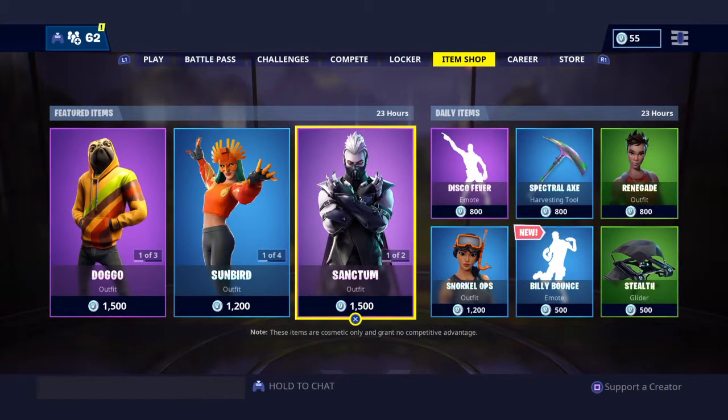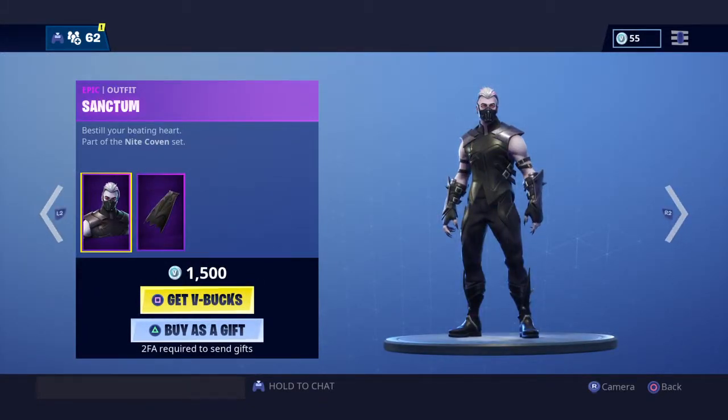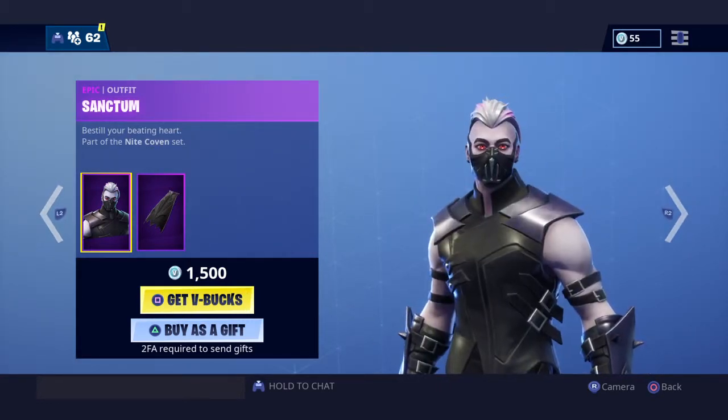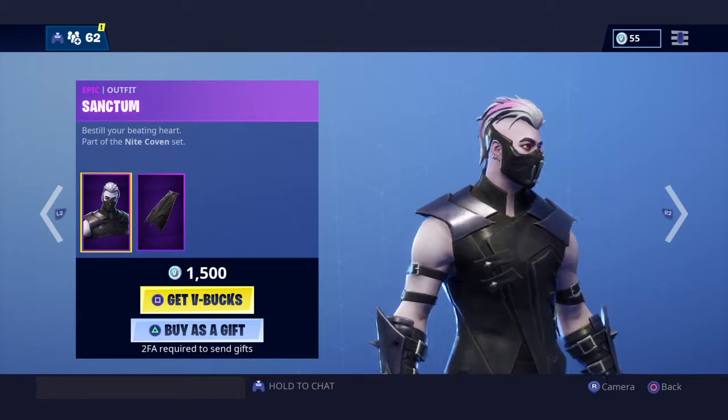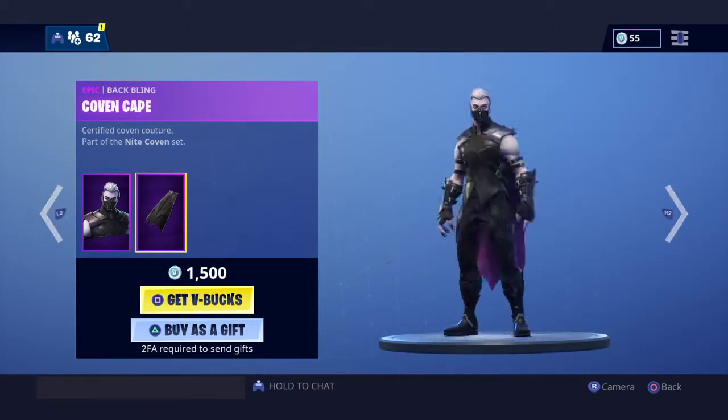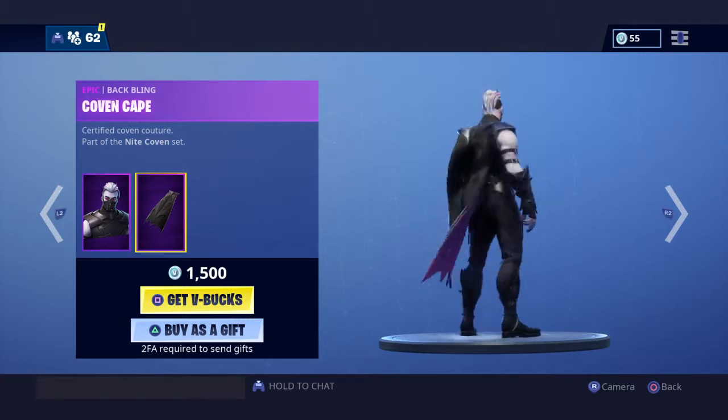The third one is Sanctum — 'best till your beating heart,' part of the Night Coven set. There's no selectable style but it looks like the Vampire Drift. And then the back bling is Coven Cape — I actually like this cape. Certified coven culture, also part of the Night Coven set.